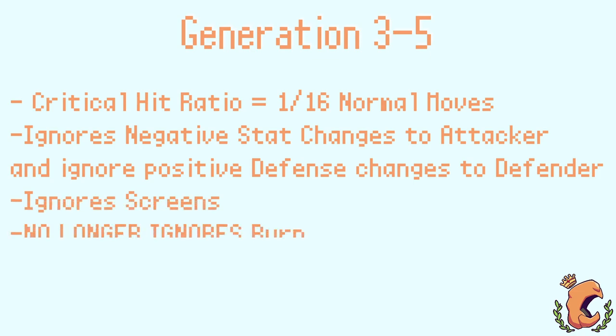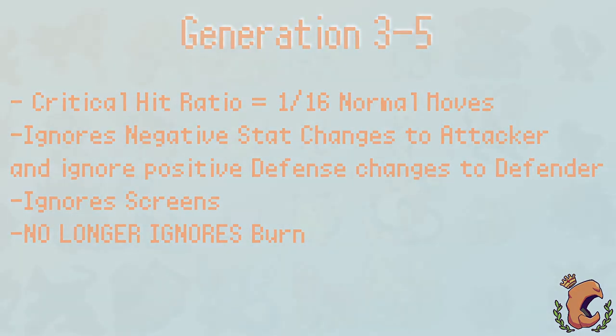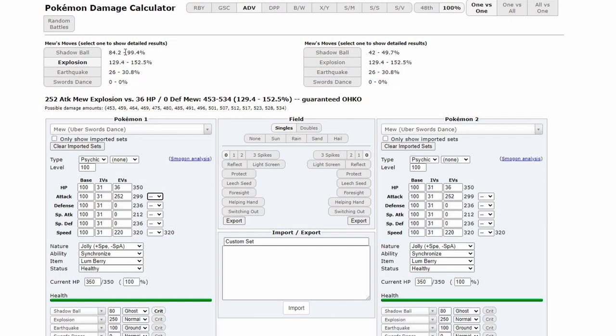Critical hits will still ignore the stat boost from Screens, but now will calculate for the halved attack from Burn. This damage calc shows that as we change our attack stat, we increase our damage output on a critical hit. While if we lower our attack, you'll see that the crit damage always stays the same as if our attack was neutral or minus 6.